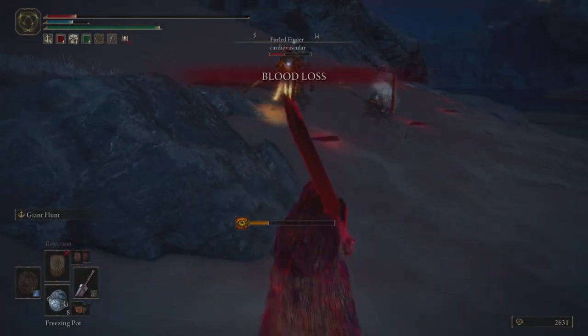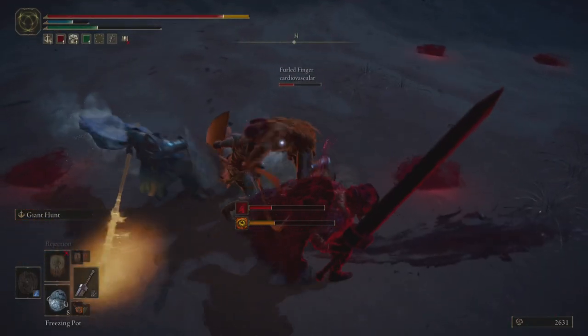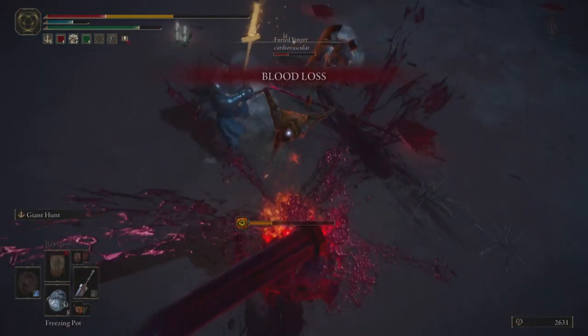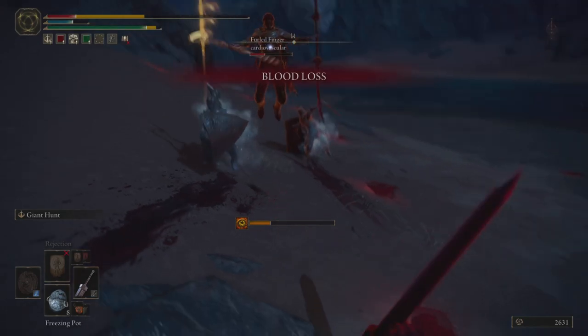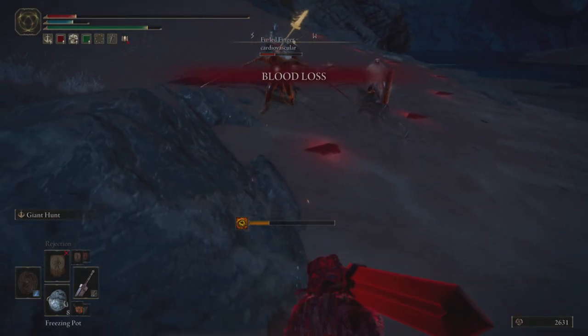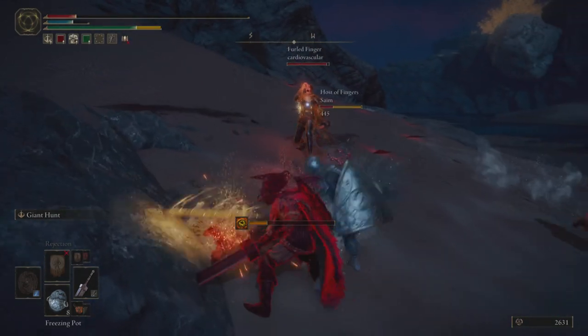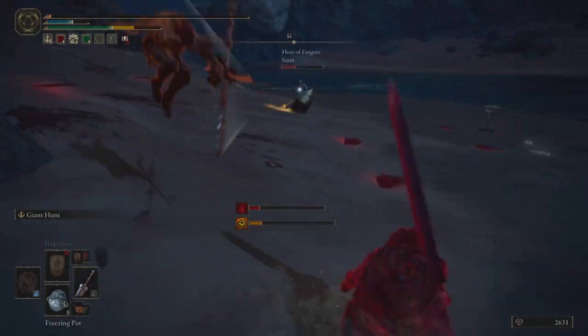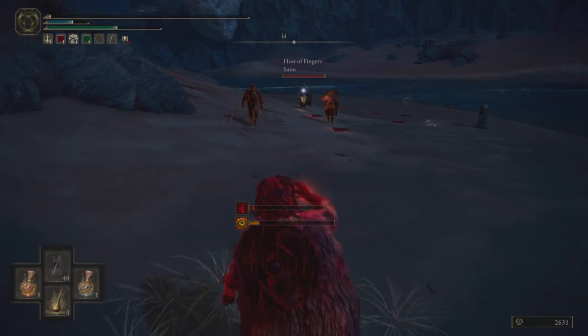If I had higher poise, I wouldn't have to worry about it quite as much. There we can see I get blendered a little bit — hit twice and stunlocked twice, then able to roll out. It's worth understanding that when you do get blendered, you'll almost always be able to roll out after two stunlocks.